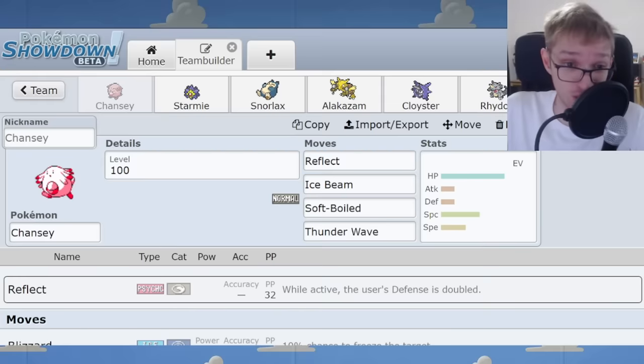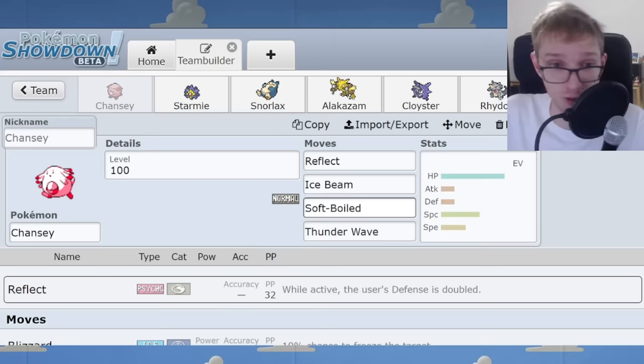In Gen 1, Normal types are actually immune to Body Slam's 30% paralysis chance — it cannot take effect against Normal types, making Normal a really strong defensive type. It has no weaknesses that are relevant, and Fighting types are nowhere to be seen. That immunity to Body Slam paralysis is extremely relevant when Tauros Body Slam spam and other Body Slam users are everywhere — it's one of the most popular moves in the game. Chansey is the ultimate wall, it's on every single Gen 1 team — basically an inevitability.